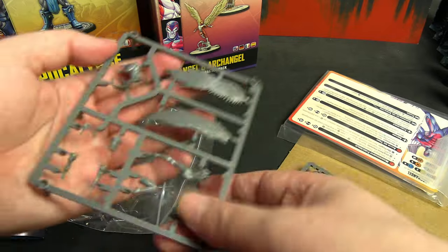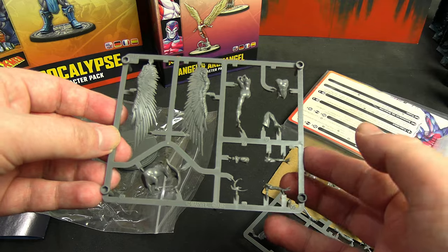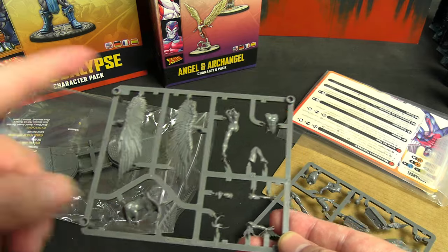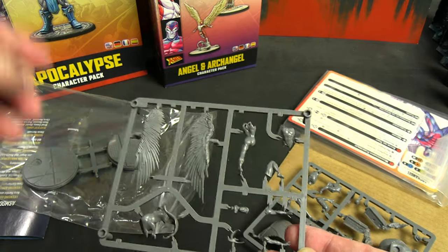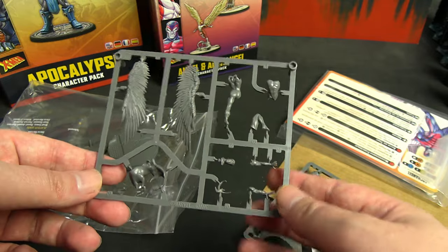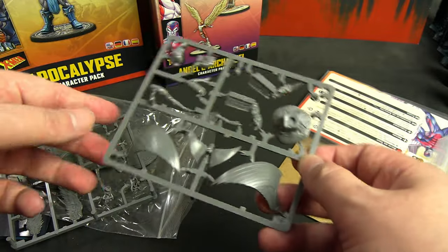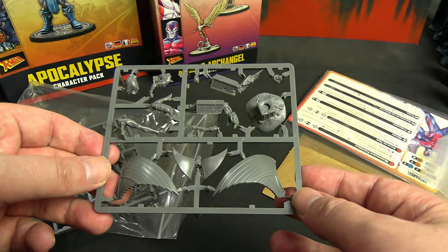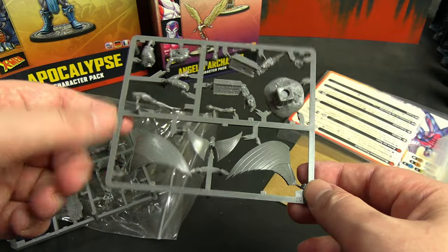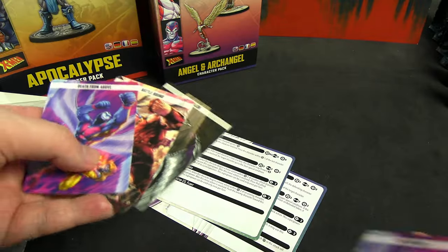They're stuck together. This is Angel — my friend has already assembled these and didn't have any issues. No variant options. They said Archangel is stuck in there pretty good. Angel shouldn't be too bad — it looks like he's lodged in there by his foot and his wings aren't that big or heavy. Archangel is rooted into the pillar pretty well by those large metal wings, and the sprue is completely fine. Nice detail on the wings, too.